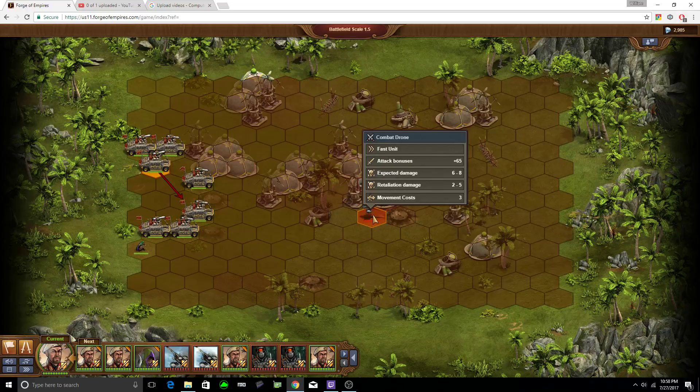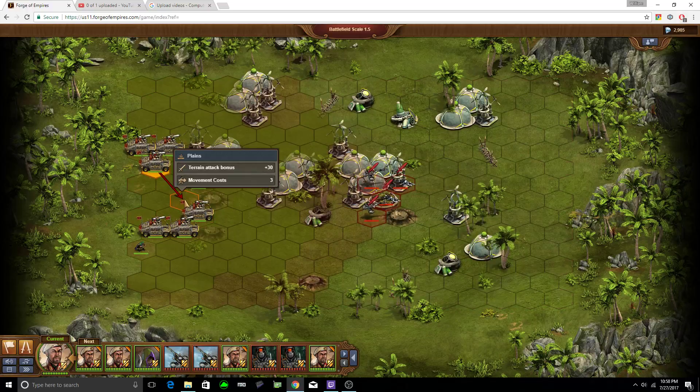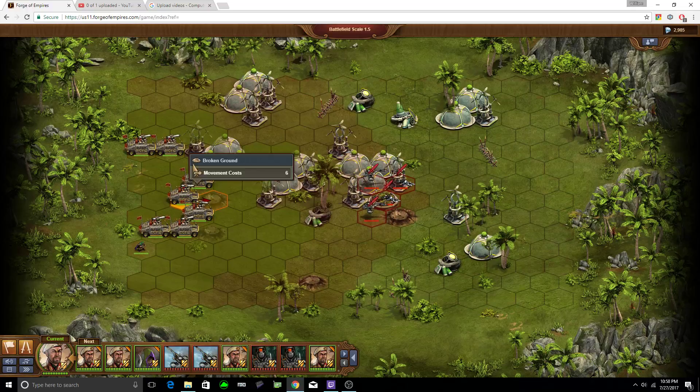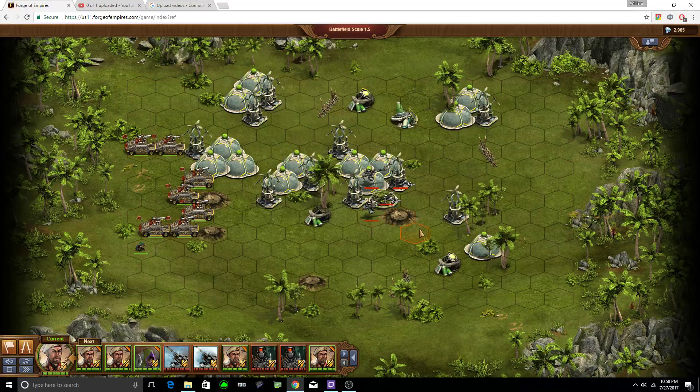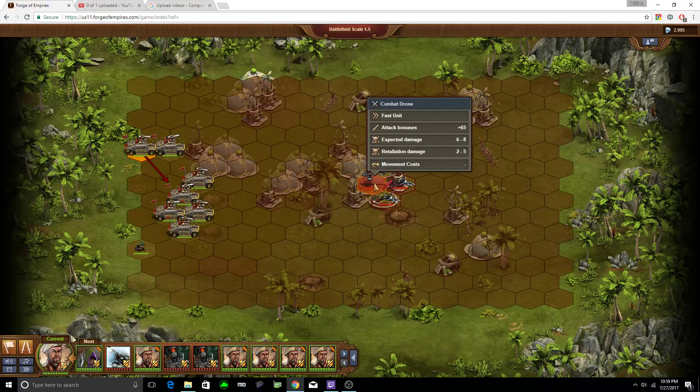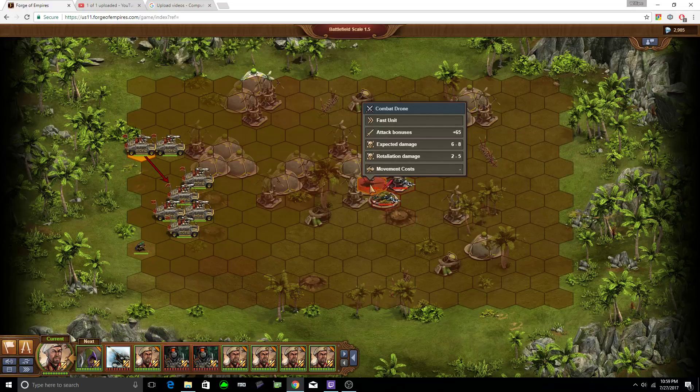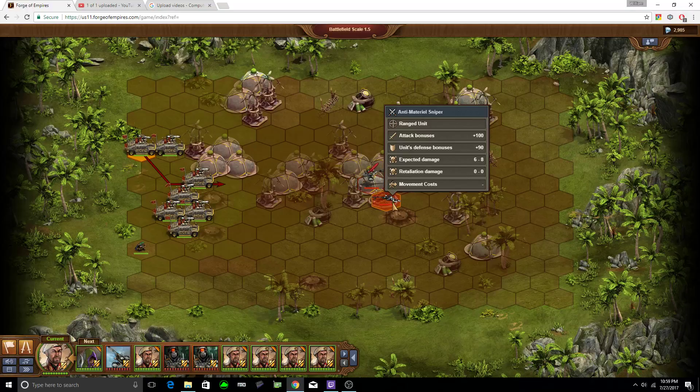We're going to continue to move. Make sure we're moving to a plane. Our movement areas aren't as big of a deal now because we don't have stealth, but we're going to start working our way through these. One of the things you can pay attention to is what the expected damage is. Expected damage from the combat drone is 6 to 8, and expected damage from the sniper is 6 to 8 as well — retaliation damage. So we're about tied here.